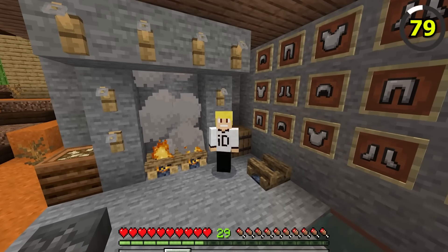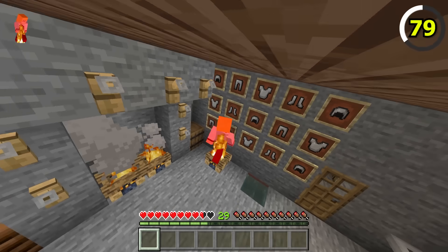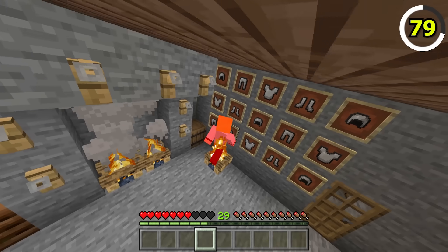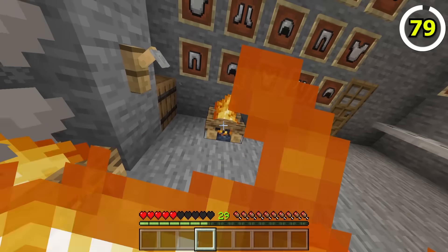If you accidentally put the campfire out, not to worry — you can relight campfires with your burning body. On Bedrock, if you're ever on fire, just stand on top of an unlit campfire, because it will light it. You're not so sure if you'll survive, though.